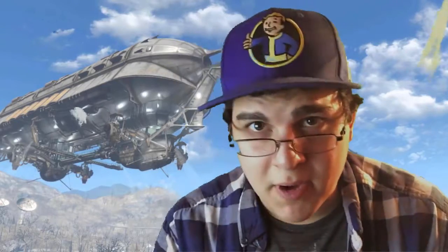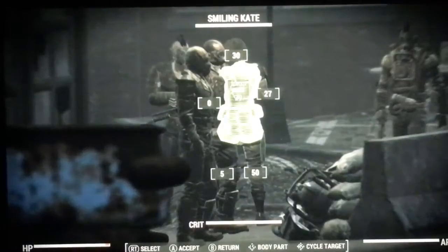Even better, if you aim low to the ground and the enemy you're aiming at in VATS — even if it's not in VATS — aiming low to the ground will still take out any enemy that's around the person you're aiming at.